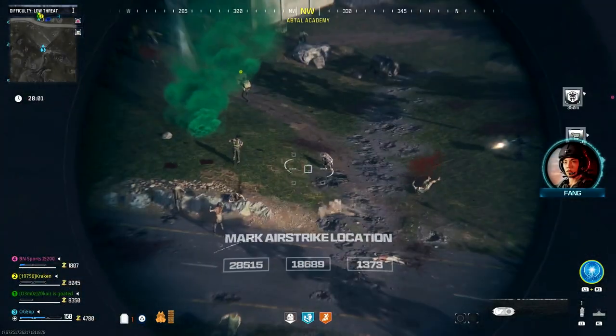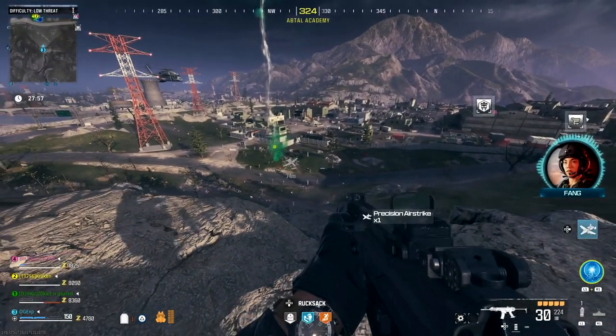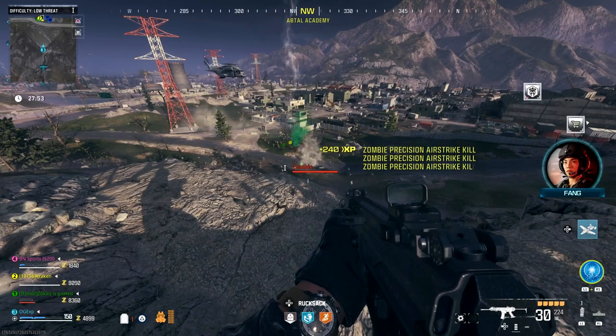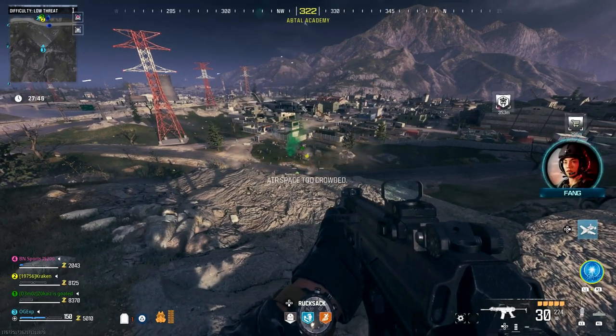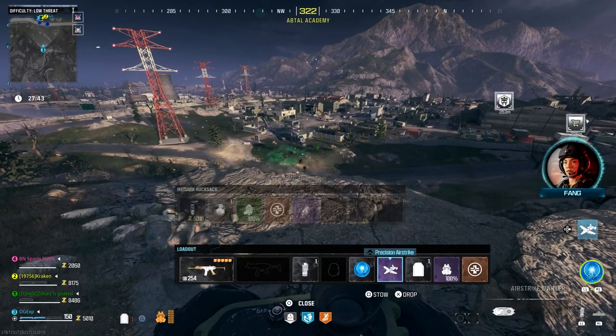Then pull out your precision airstrike. Once you have it in your hand — like you've got it out as your binoculars — simply press down on your d-pad on PlayStation or Xbox to go over to your rucksack, then drop the precision airstrike. You'll see it drop onto the floor, but you also still have your precision airstrike in your hands.